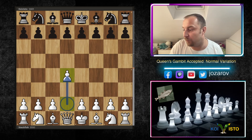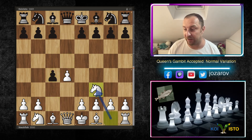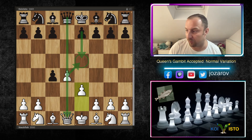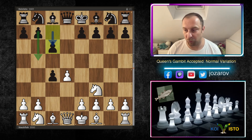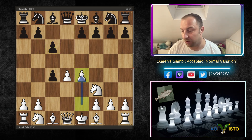Stockfish opens with d4, d5 by Coivisto, c4 — Queen's Gambit Accepted. Knight to f3 prevents the move e5, which is often a good method for Black. If you play e3 you might meet e5, leading to complications after trades of queens. That's why Nf3 prevents this idea. Now Black continues with c6, the normal variation, trying to connect the pawns on the queenside.